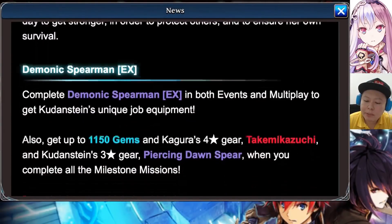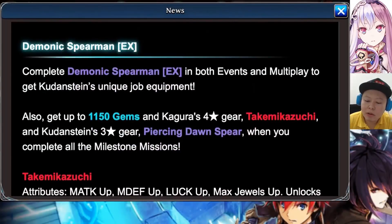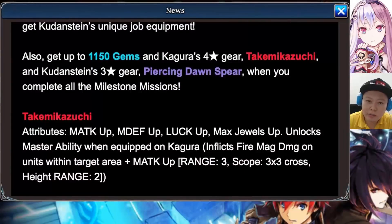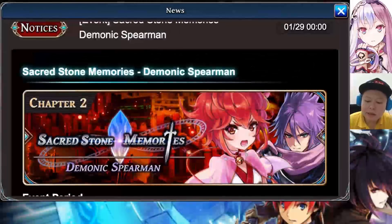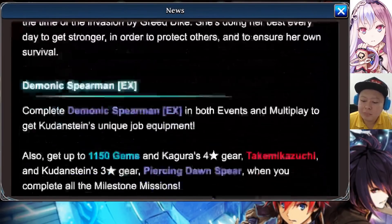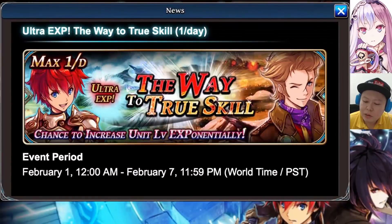We can also farm the gear for Kudan Shutein in Sacred Stone Memories Chapter 2. I love this update because sooner or later we are going to get Ultima, Zain, Bashini, Ahato, and other powerful Sacred Stone Memories characters.